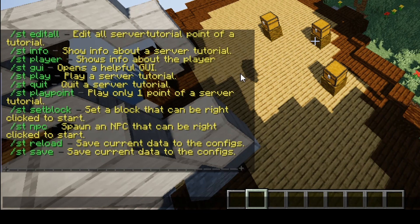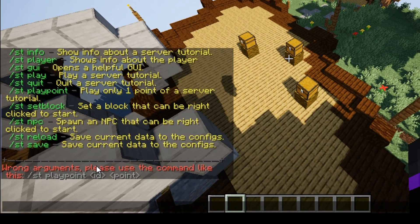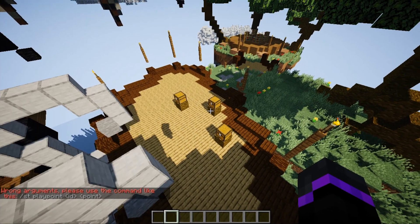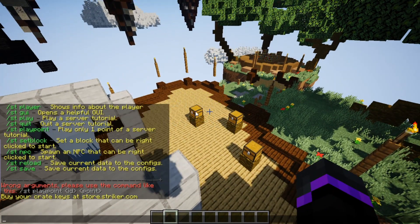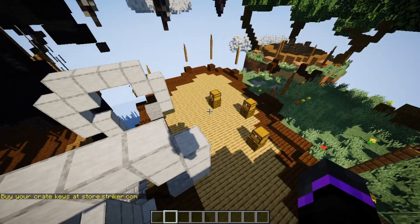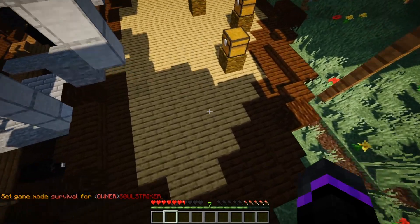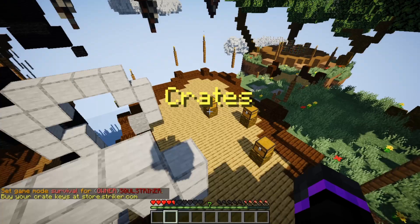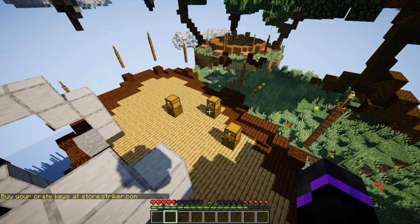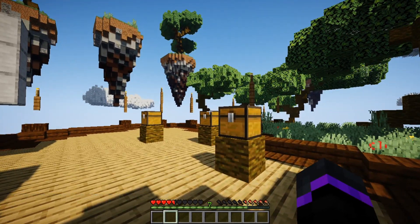Now we can actually test that specific point. We can do st play point, then the ID of the specific tutorial — which would be 'welcome' — and then point one. As you see, we got the title on screen and it says 'buy your crate keys at store.striker.com'. We are perfect. Now if we go into GM Zero, and test it out again, the title does stay there, which is perfect — that was pretty good timing. That is how you do the specific points.